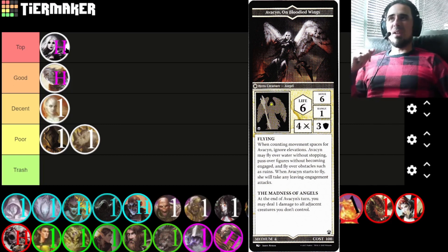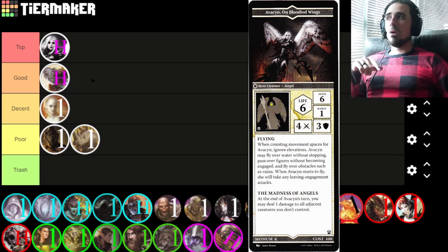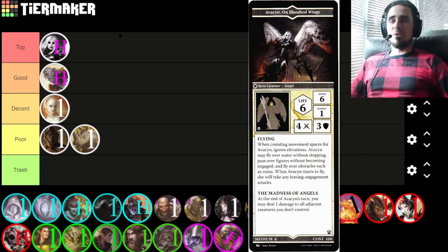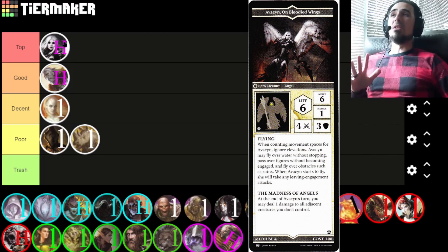Evasian — there's almost no way I can't put her top tier. The Raging Angel can do almost everything; needs a little bit of luck sometimes, but a lot of what I said about the Core Captain applies to her, except she has Madness of Angels, which deals one damage to all enemy creatures adjacent to Evasian at the end of her turn. So she's very good at killing hordes of creatures, but she suffers slightly from fragility — six life, three toughness. Flying helps her hold high ground, and white has lots of healing and toughness buffs covering her main flaws. She can kill heroes, she can kill squads, she can pound a planeswalker with just plus one or two power. She's an excellent figure — one of the best heroes if not the best hero in the game.